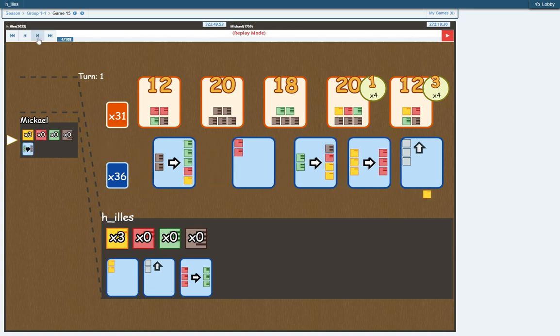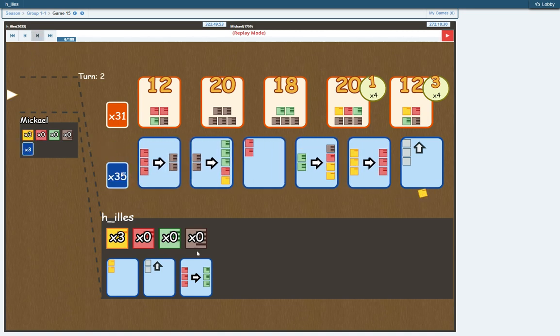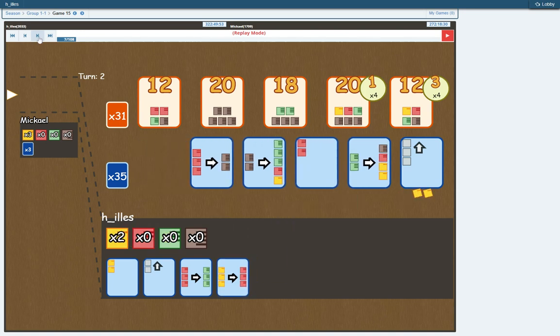Then Mikael takes the green to brown, which makes sense, because he's sure that I will take the yellow to red. And this way he doesn't have to give up a yellow for it. And then he takes the triple upgrader.